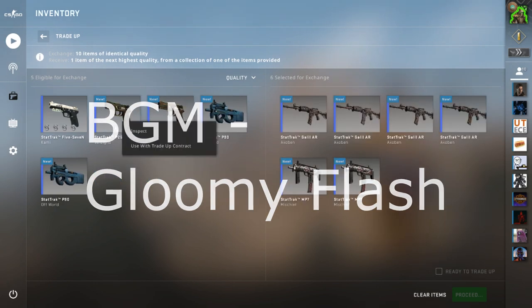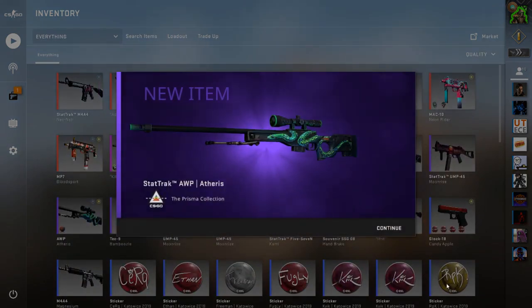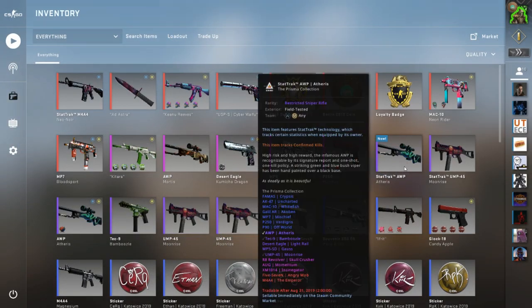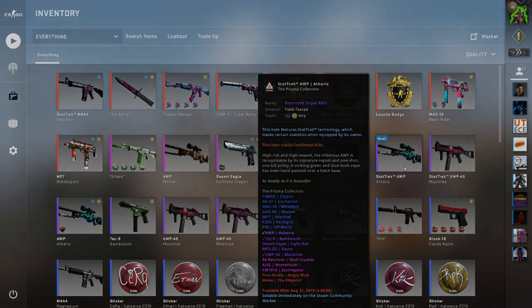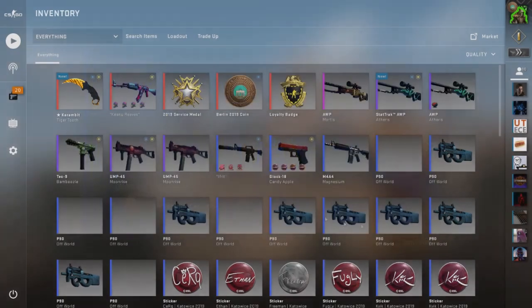With the Star Ladder Major we have a whole host of new types of packages. In reality they're all the same except they have the new Berlin 2019 stickers on them, and honestly they look pretty good. Out of all the other previous souvenir skins and the stickers that go on them, I'd say the Berlin one ranks up there in one of the top five at least.